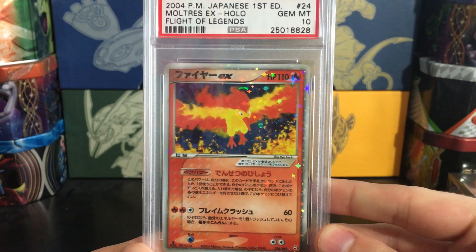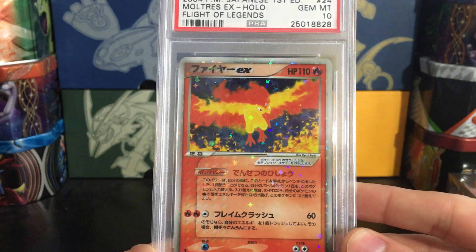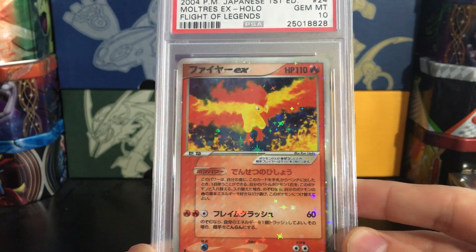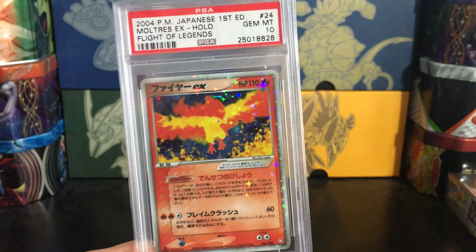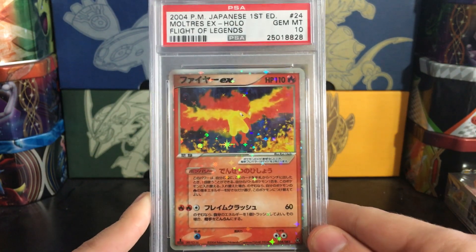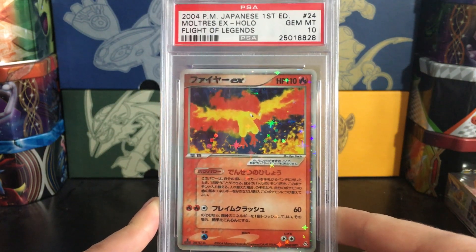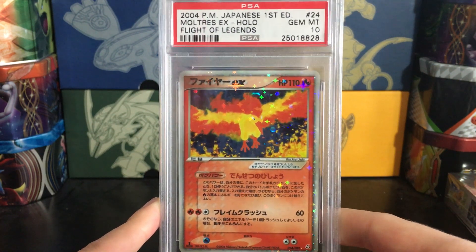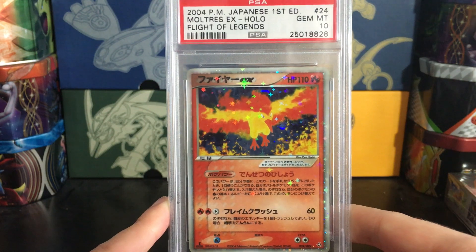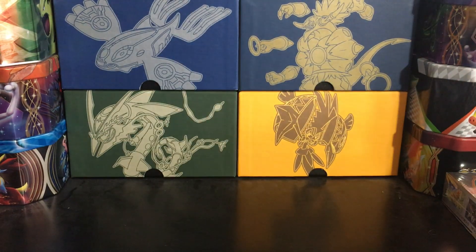Next up, Moltres EX — some of the most beautiful EX cards. In English they have the shard holo pattern, but in Japanese they have this beautiful star foil pattern. They also have a unique foil treatment overall. Just look at the rainbow stars throughout Moltres — just beautiful. This card I actually originally graded as a PSA 9, and I sent it in for review through PSA's review service, and it was upgraded to a PSA 10. I was really happy about that. These secret rare birds — technically not secret rares in Japanese, but they are very hard to find and I think they are some of the most underpriced Japanese EX cards right now.